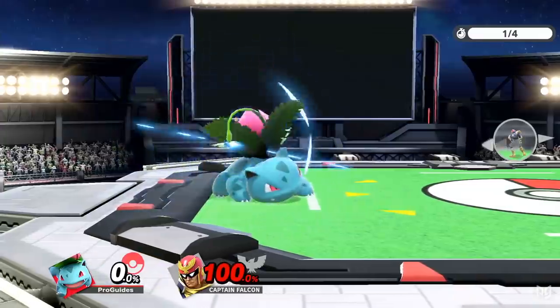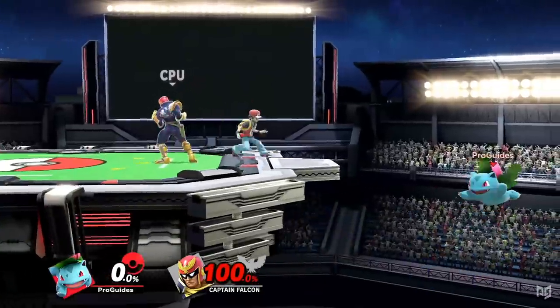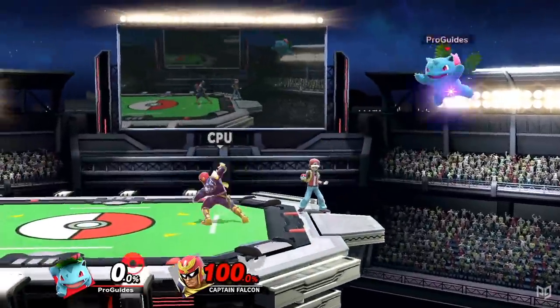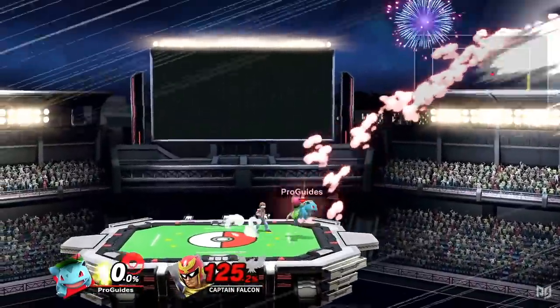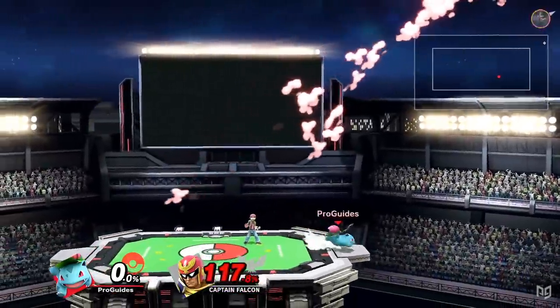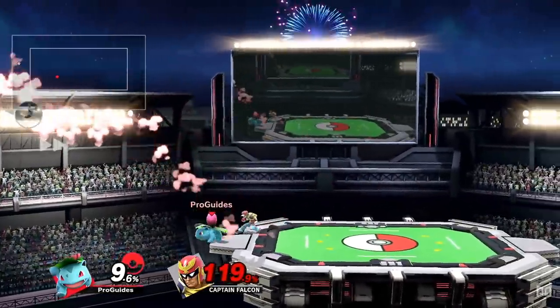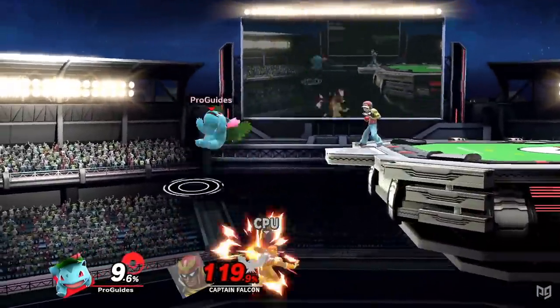Ivysaur's vine whip is vastly superior to its Brawl incarnation. For recovery, vine whip is a tether with very long range. When used offensively, the sweet spot of this move is very powerful, especially when connected near the side blast zone. This increases the potency of Ivysaur's juggling abilities, as drifting away from his up air will often put you in range of his up B.